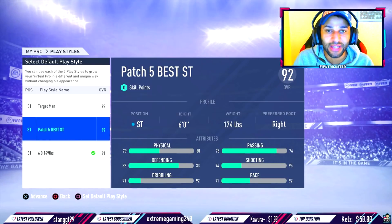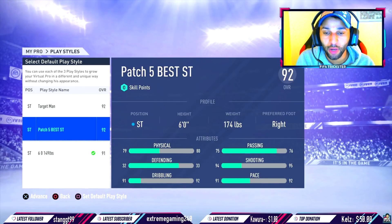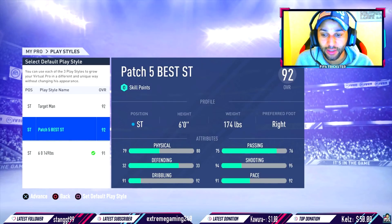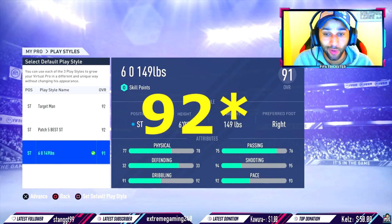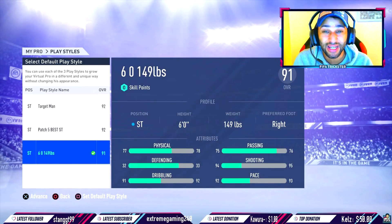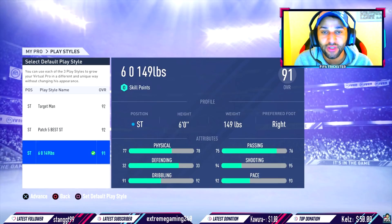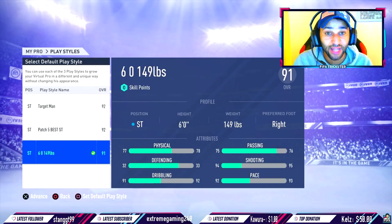I know a couple of people will probably say, oh, I already had this build and I still don't get a 92. You can get a 92 overall, but you have to play with a couple of things. With the 6-foot 149 build, you cannot actually be a 92 — I have tried every single combination and it does not work. I've also tried with a 5-foot-8 and 5-foot-9 build, and even a 5-foot-5 — you can't seem to get a 92. If you guys figure out a way, let me know.